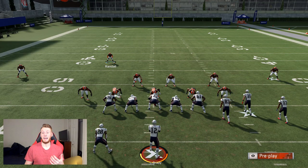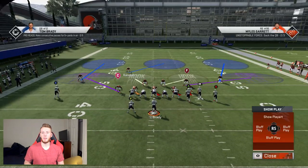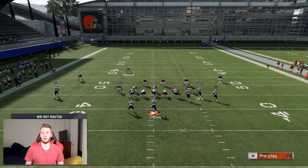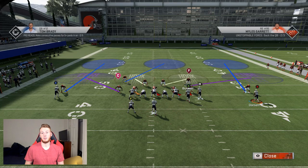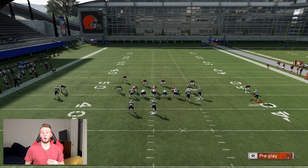Deep thirds are great and they're going to help you out a lot stopping a corner route, even if there's a streak there. And if you want to stop short corner routes, cloud flats are going to do. Now, if they motion out a streak to beat your deep third with a corner route, the last way to guard it is either usering it or man-to-man. Let's jump into the next one where I show you how you can man up these corner routes with slot cornerbacks.